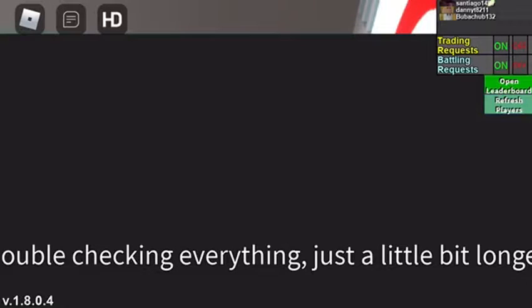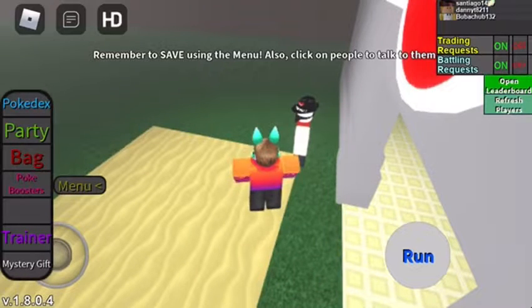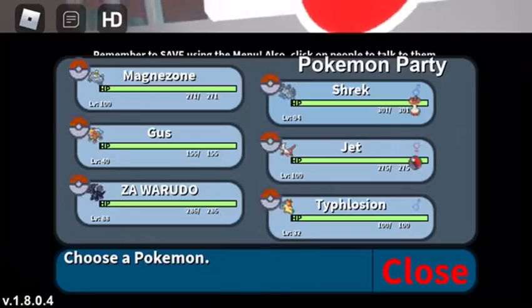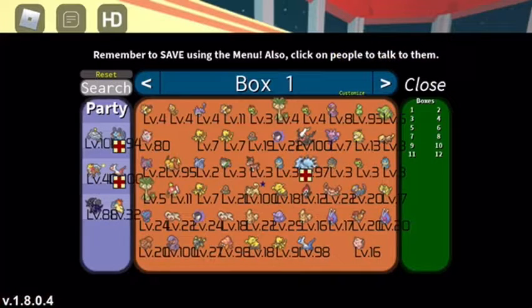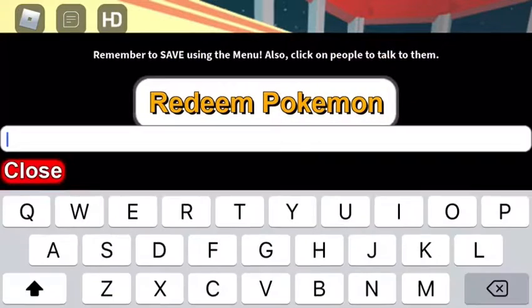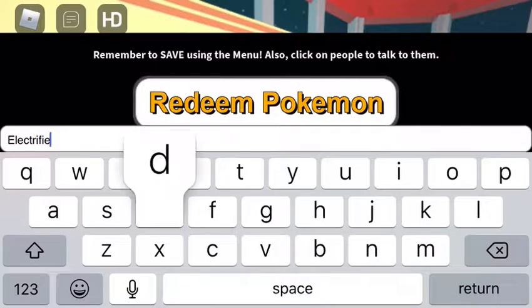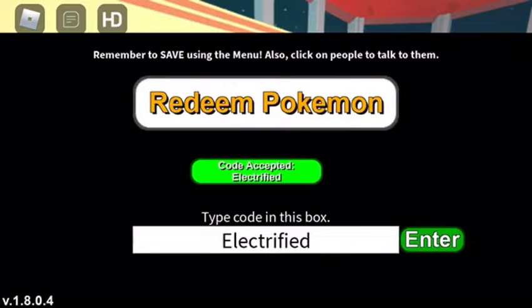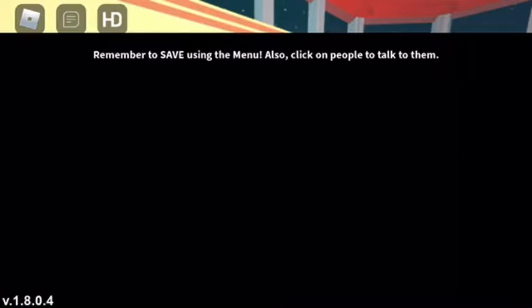Okay, there's a new code in this game — Amethyst. Well, it's not new, except I just never did it. The code is 'Electrified.' That's the code right there. Now you can redeem the shiny electric.